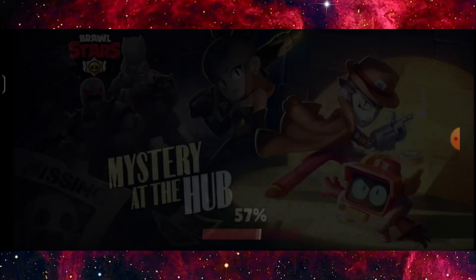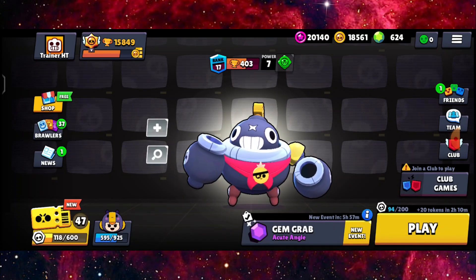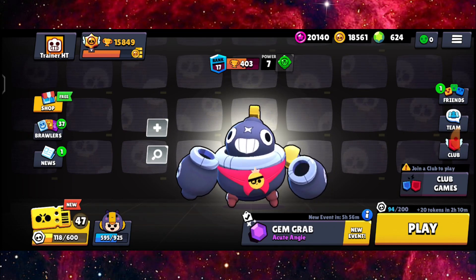We got a victory with Tick — a really, really sweet victory, quite a competitive round. That's basically the video, guys. Comment down below what other brawlers you're using in Gem Grab — Acute Angle — and subscribe for similar content. See you guys in the next video, peace out!